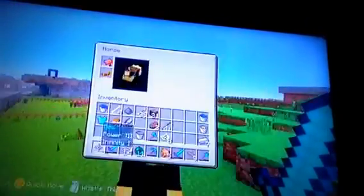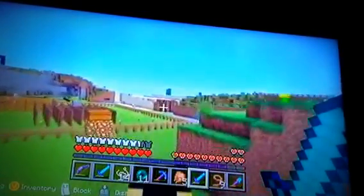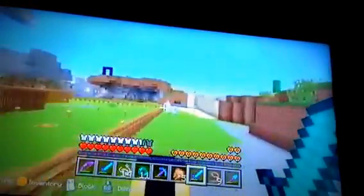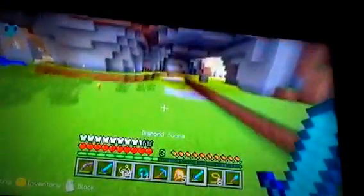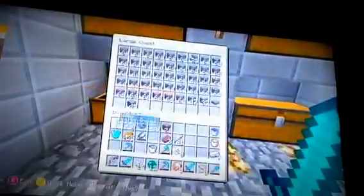My base is over that way in the jungle, so I'm gonna show you my first ever house that I built in this world. Actually, I can't show you my very first house — it was on an ocean biome in this world and it moved around. Let's drag my horse down here. I'll show you my first ever base. These two whole chests were full of cobblestone.